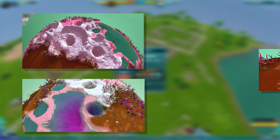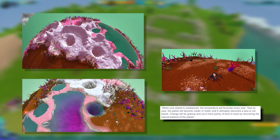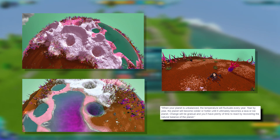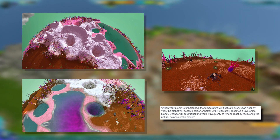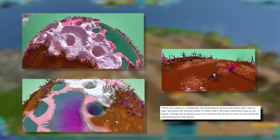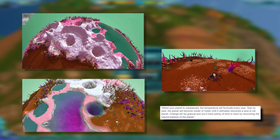Pollution is something we currently have in the game and seems to have minor effects on temperature. We know that machinery and factories will affect pollution levels, and this can result in a toxic, polluted planet. When your planet is unbalanced, the temperature will fluctuate every year. Year by year, the planet will become colder or hotter until it ultimately becomes a lava or ice planet. Change will be gradual, and you will have plenty of time to react by recovering the natural balance of the planet. From this, it sounds like there will be a bigger connection between pollution and temperature.